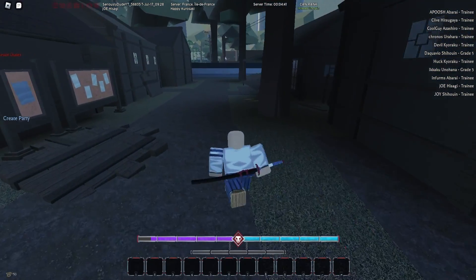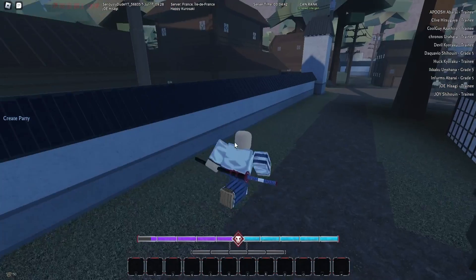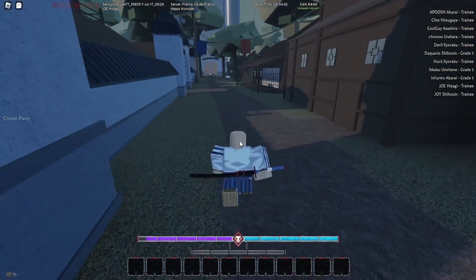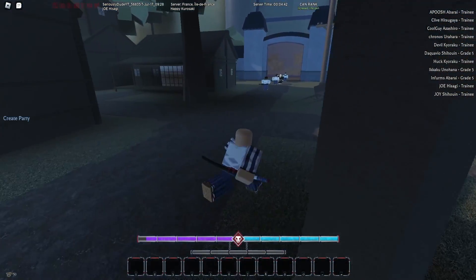Kisugi will be asking if you want to discover your Zanpakuto. Keep in mind that while you're doing this you can still die and have your whole stage 2 reset, so you should have some friends protect you or go to a hidden place while you do it. When you're in the place to find your Zanpakuto you'll have to click through swords until you find the right one.